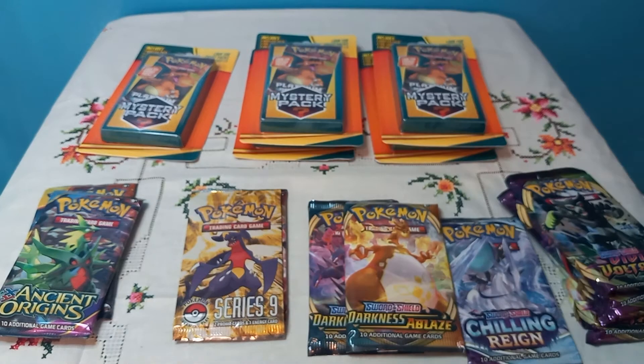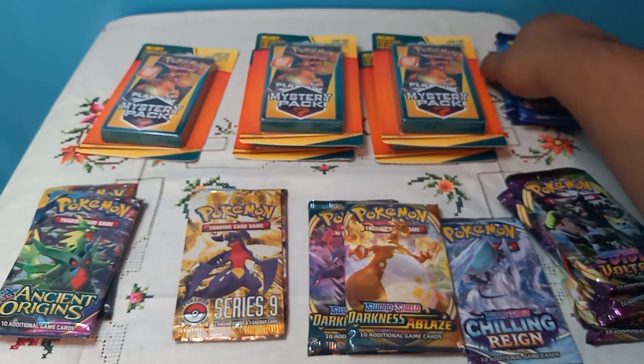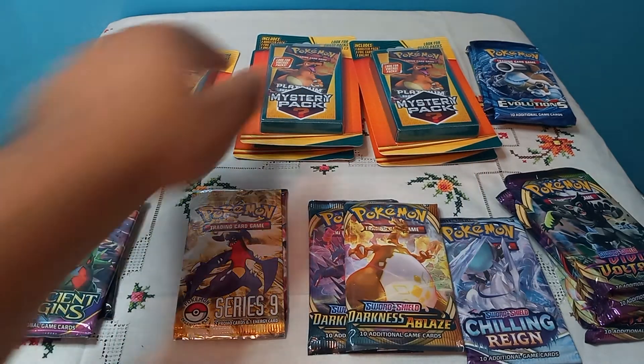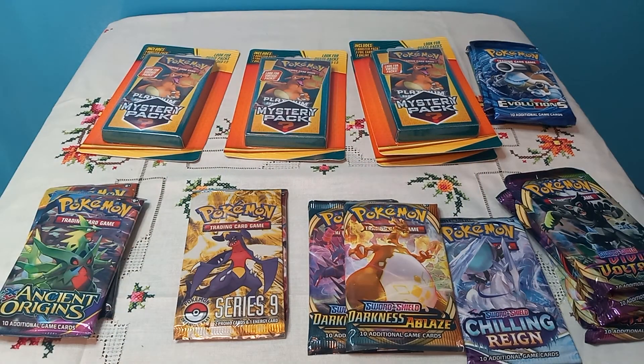Okay, we have another Evolutions — let me put these Evolutions up here so I can see them better. We got a — what is it — Pikachu Libre code card, and a Honedge. Yo, we got a POP Series! All right, now that's something I like to see. That's cool!